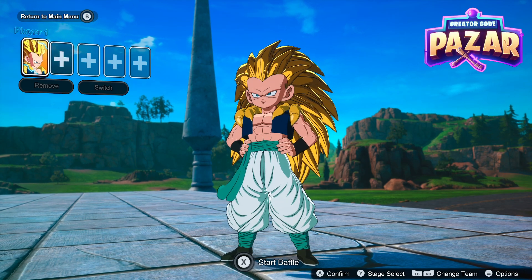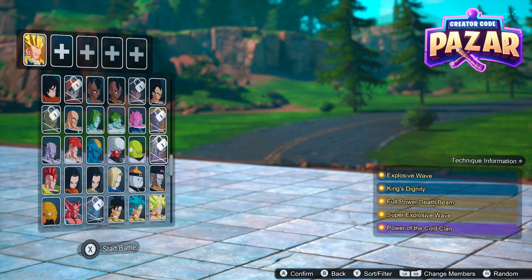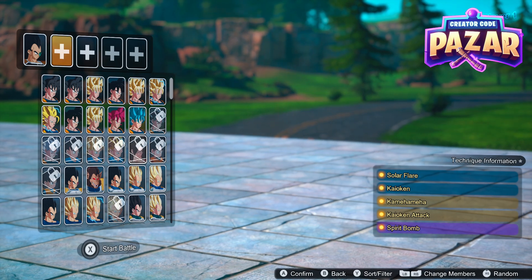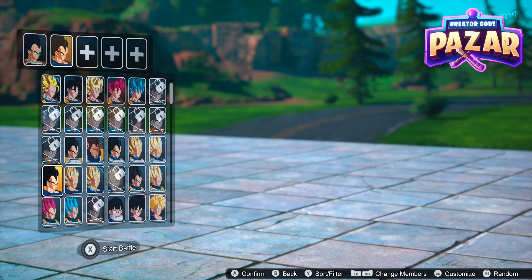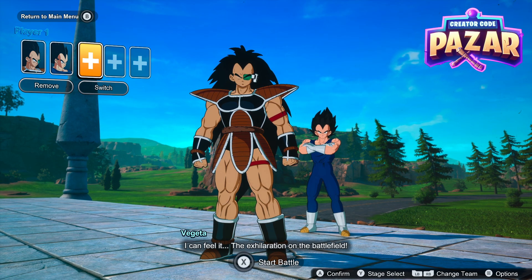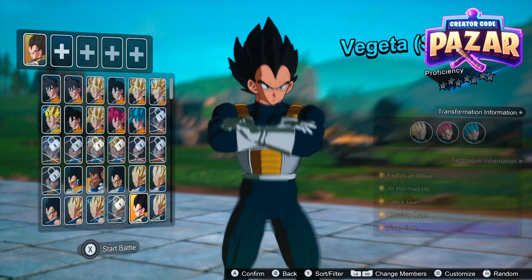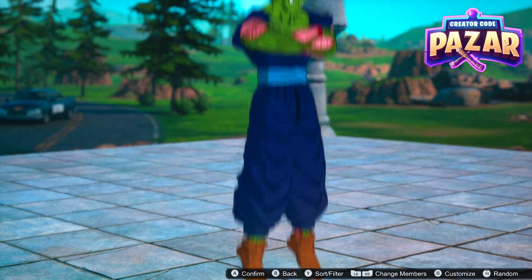From the character selection screen we can pick any character that we have unlocked. Let's say we want to train as Raditz, for example. We're just gonna click on him, and you can actually even add more characters than just the one — that way you can easily switch between characters and train multiple at once. And if we want to change what character the enemy is, we just click RB and then we can switch to him. Let's say we want to train against Piccolo.